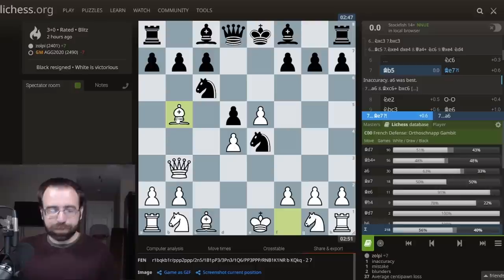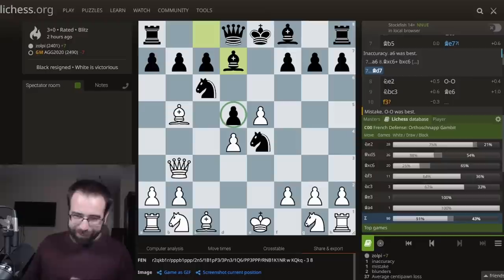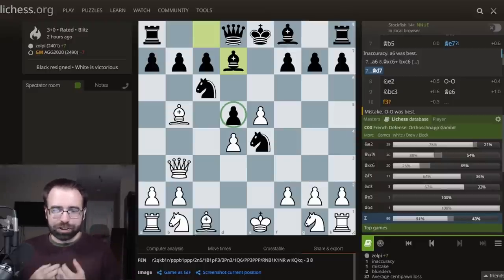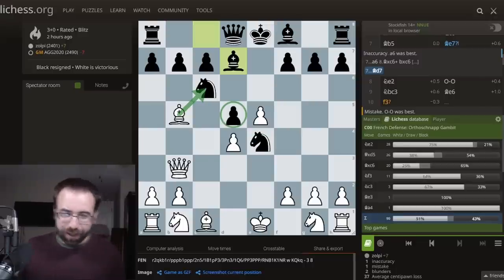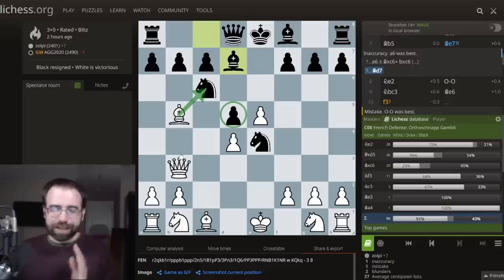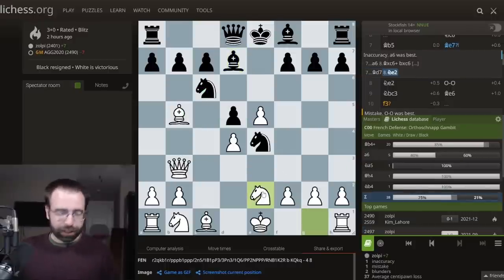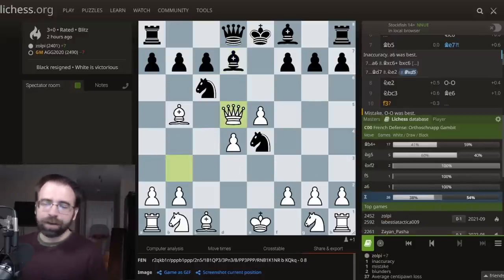After Bishop to B5, there's this very tricky move — Bishop to D7. For just a second, it might look like Black has blundered a pawn, maybe they quickly played Bishop D7 worried about doubled pawns. But it turns out this pawn is not hanging on D5. You should definitely not take the poison. You should play Knight to E2, which covers the C3 square. This is very important — when you play Knight to C3, you have extra protection on C3. If you decide to grab this pawn right away, you're going to get into a lot of trouble.